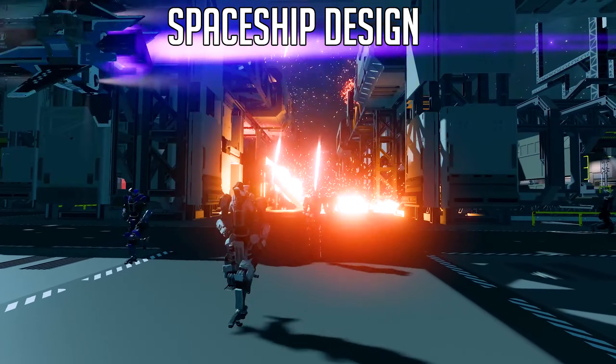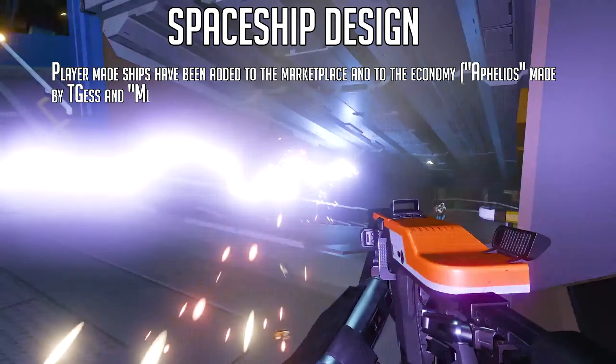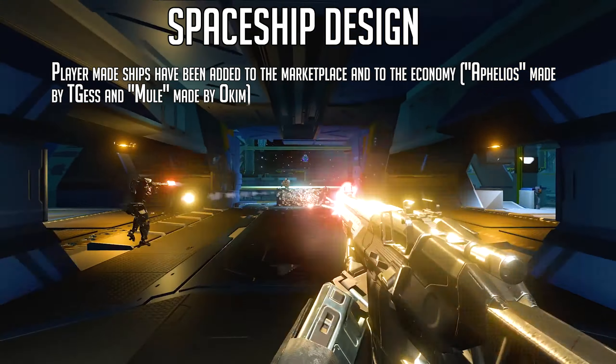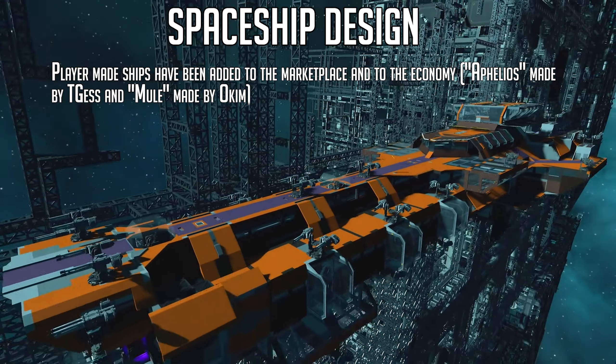In spaceship design, player-made ships have been added to the marketplace and to the economy. We have the Ophelius made by TGS and the Mule made by Ockim. These are the first player-made ships to get into the actual store that you can walk around in, and big congratulations to those guys.